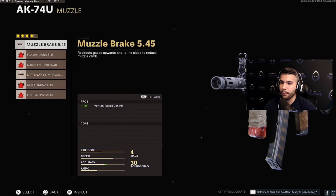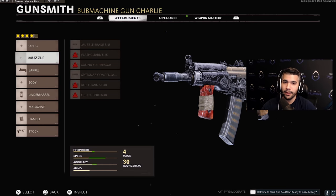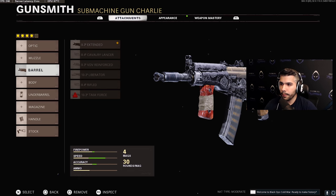Basically we take out the muzzle completely. With the muzzle, for example the muzzle breaker or compensator, it makes the gun very easy to shoot from long range. A submachine gun is supposed to be really dominant up close, but it's not supposed to kill everyone across the map. Even without the muzzle, it still has beam potential — you can still shoot people from far away, but if you engage an AR from long range, you're probably going to lose. For the barrel, we got the extended barrel.